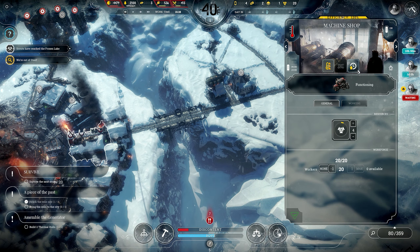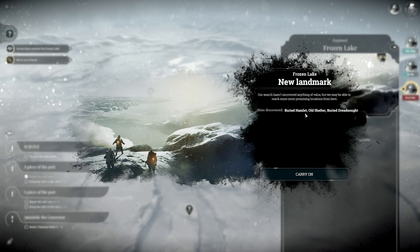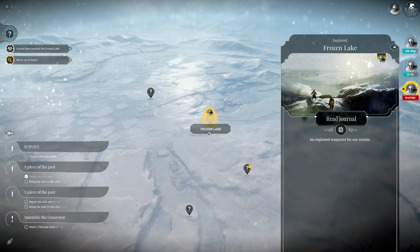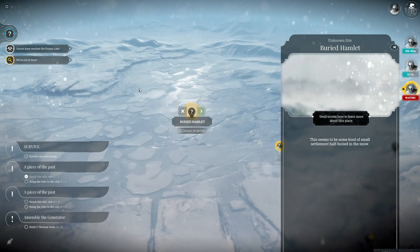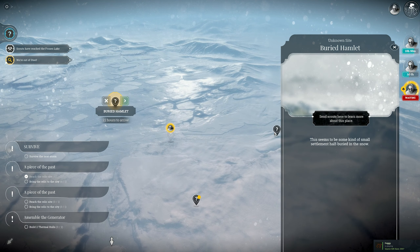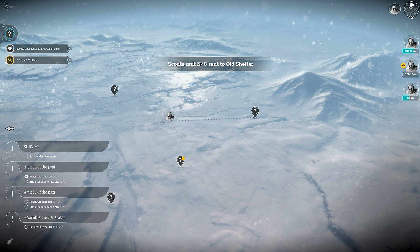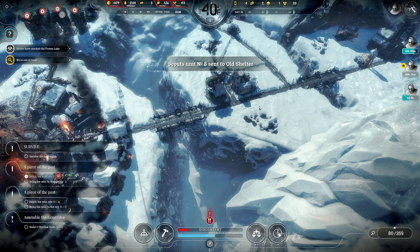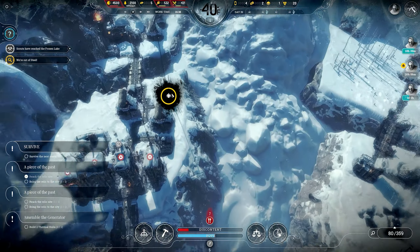Scouts have reached the frozen lake. Distinct spot: buried hamlet, old shelter, buried dreadnought — another dreadnought, are you serious? Buried hamlet — seems to be some sort of small settlement, half buried in the snow. Old shelter, let's head out there. I'm all about survivors, but we've got to get this generator doing something. Another hulk sighted — it doesn't really matter that much.